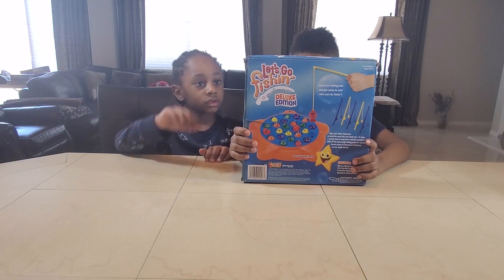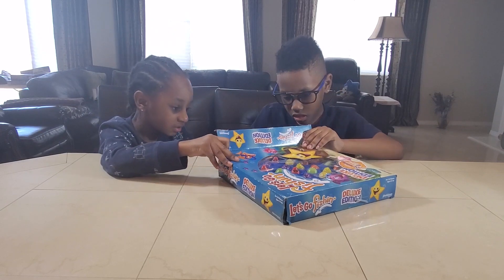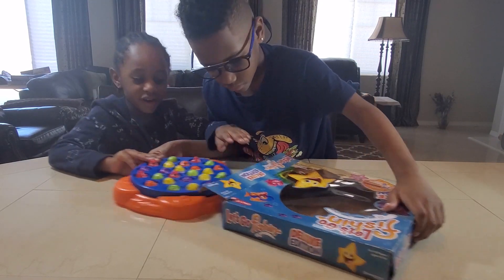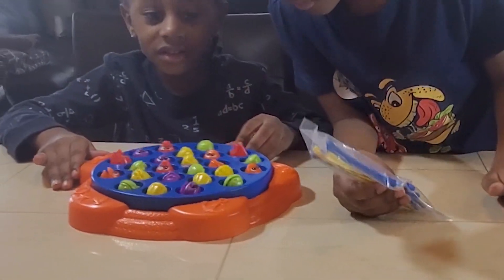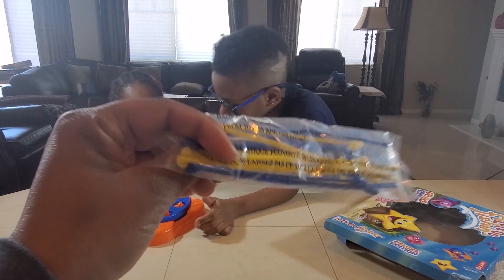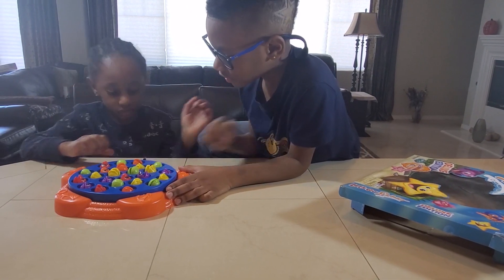Alright, so let's go ahead and let's go fishing. It's easy to open. Here it is. Let's take it out of the box. There it is — all the colorful fish. And I see the fishing rods. Let me see the fishing rods. So we have yellow and blue fishing rods. Let's go ahead and open up the fishing rods.